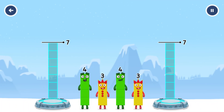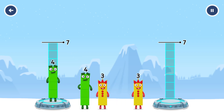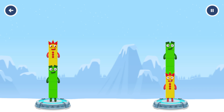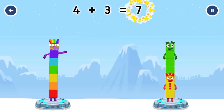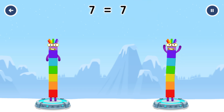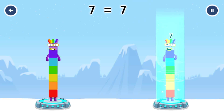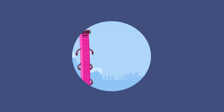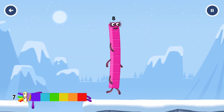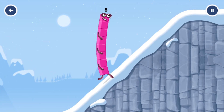Share the number blocks evenly to make two groups of seven. Four, four, four, three, three, four, three — you solved it! Four plus three equals seven. Three plus four equals seven. Seven equals seven. I am seven. Great, this is great!